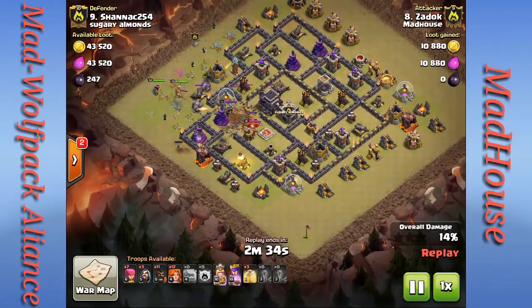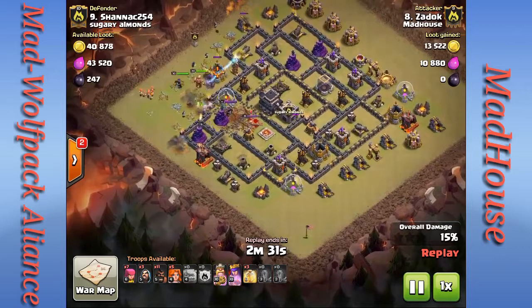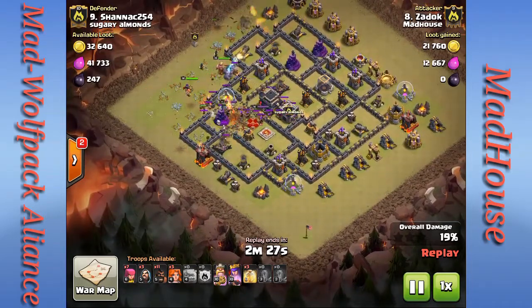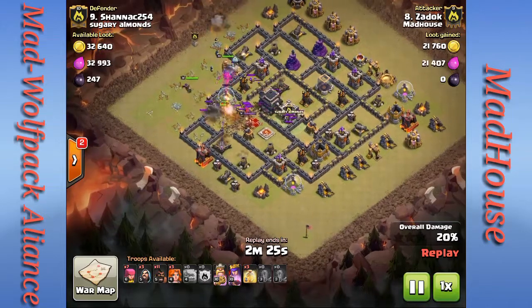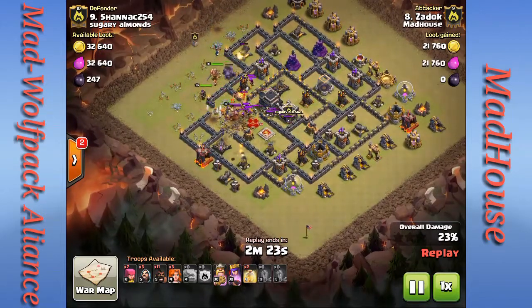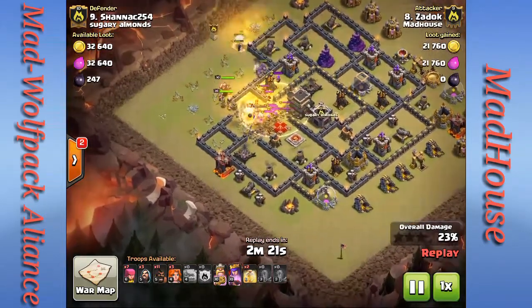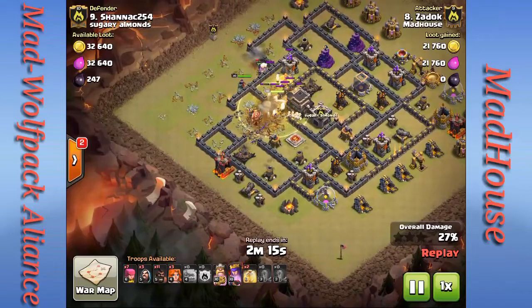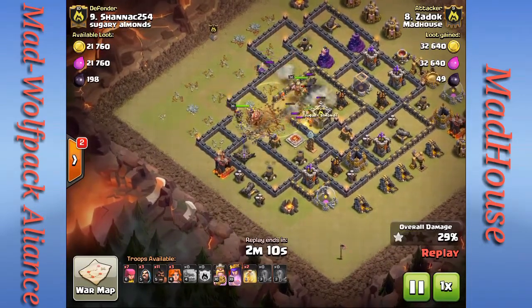Everything is concentrated on those golems, so all the heroes and wizards start clearing defenses. The valkyries are down. The clan castle gets tripped — a bunch of wizards and a witch come out, but the valkyries make short work of them. A giant bomb gets tripped, the Town Hall goes down, and the clan castle is about to go down.